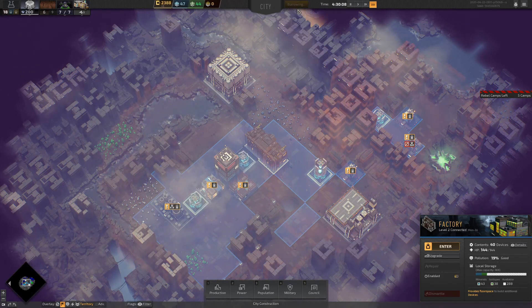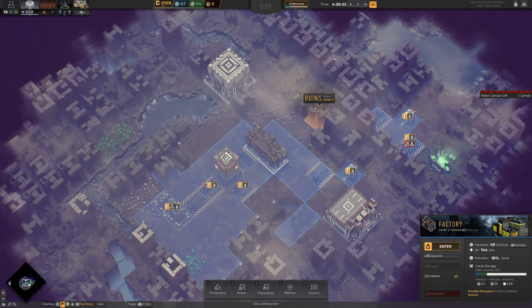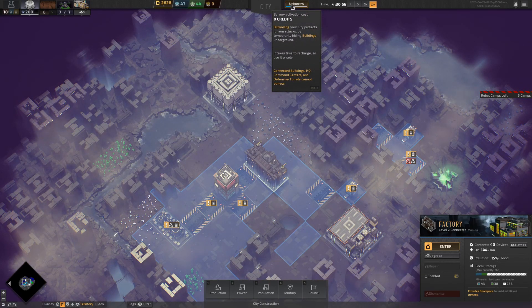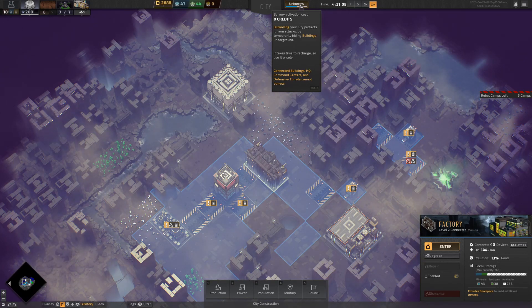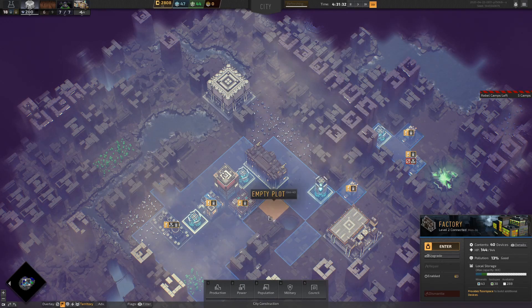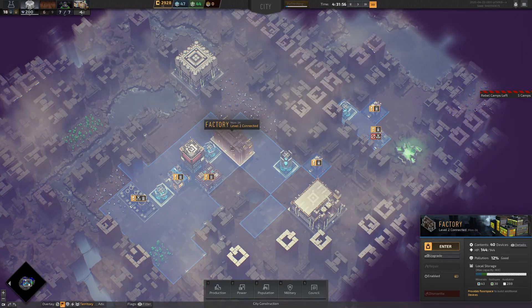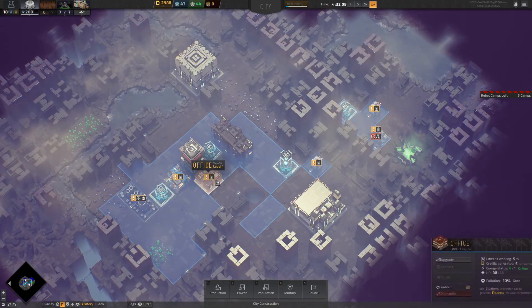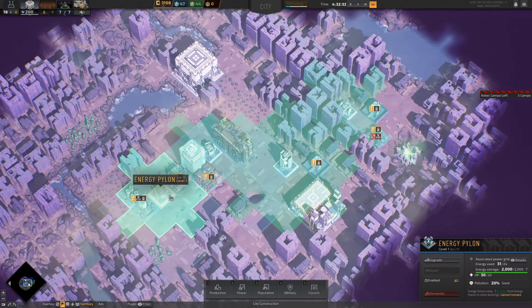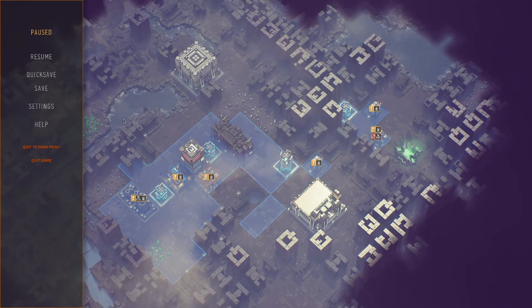Ah, so you click 'burrow' and every building that is able to burrow will burrow for a period of time — 'temporarily hiding buildings underground.' Then you can unburrow manually and they reappear. I thought you had to do it per building — that would be a right nuisance. These are all draining my batteries now, so obviously I'm not producing enough energy. We may need to increase that going forward — I'm going to leave that one there.